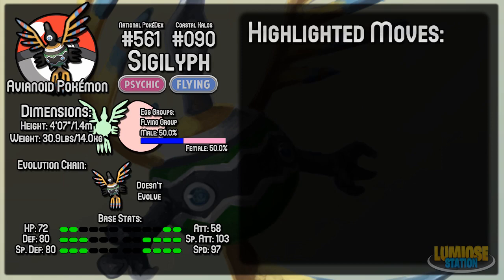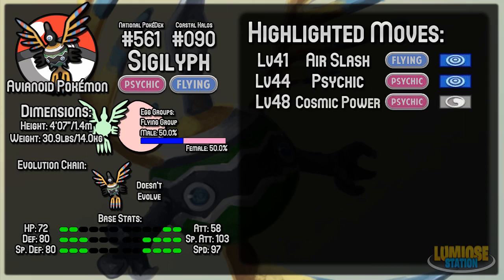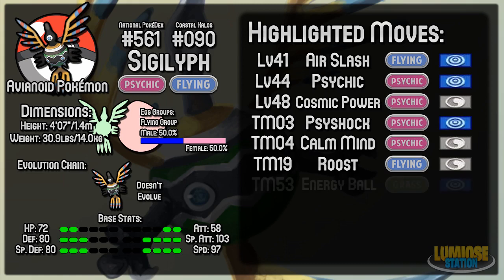Moving on to the highlighted moves for Sigilyph, there are 10 here as usual. The first is Air Slash at level 41, which is a special Flying-type attack. Then we have Psychic at level 44, or via TM. After that we have Cosmic Power at level 48, which raises both Sigilyph's defense and its special defense. Moving on to TMs, it can learn TM03 Psyshock, which deals with the opponent's defense rather than special defense. TM04 Calm Mind raises both its special attack and its special defense, so if you're looking for an offensive semi-bulky set, you'll definitely want Calm Mind. TM19 Roost is a move that obviously restores your health points, which allows Sigilyph to last in battle rather than being taken out fairly easily.